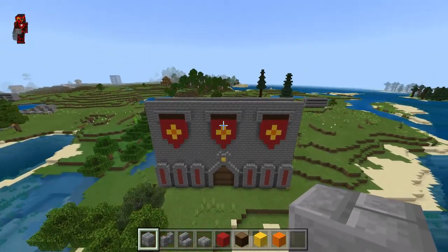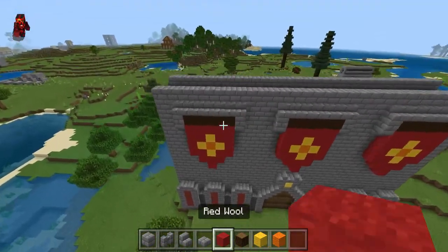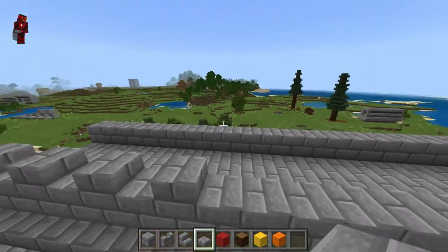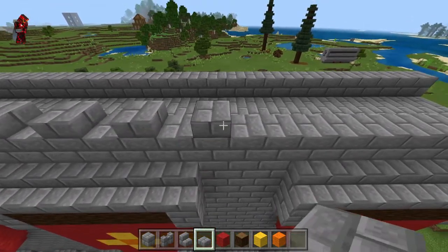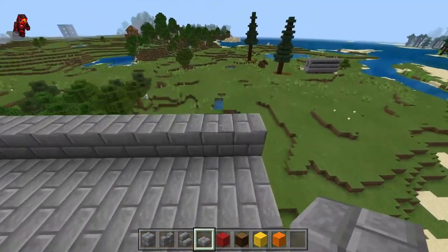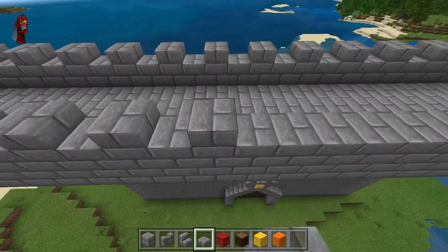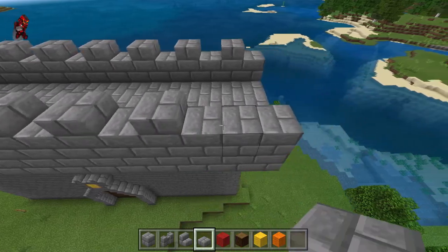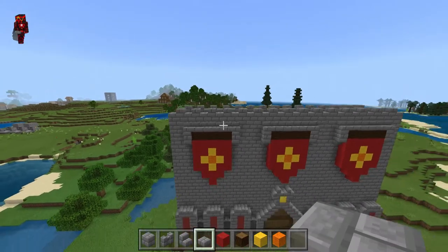Now we have a bridge on top of the wall. Let's decorate the railings of your little bridge — just have some slabs on top of it every other block. That should do. Do that for the other side as well. Now you have a little railing that has a little style to it.